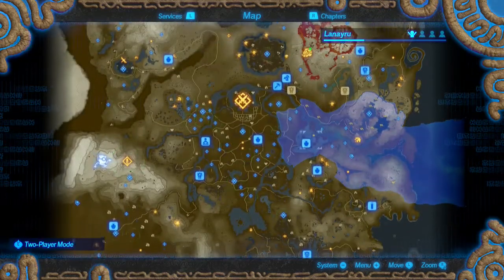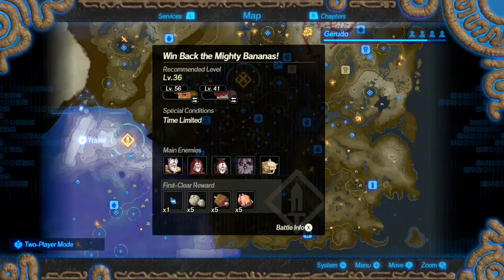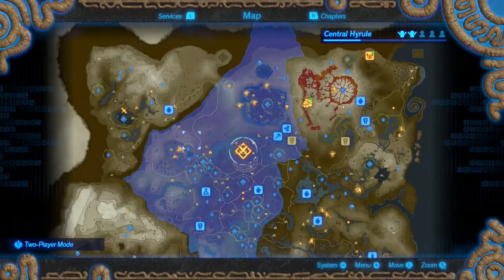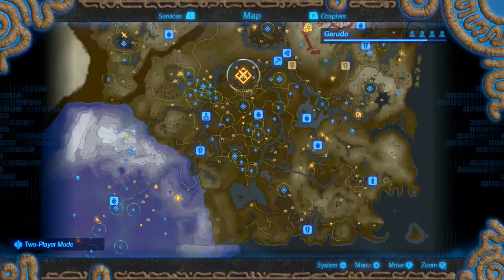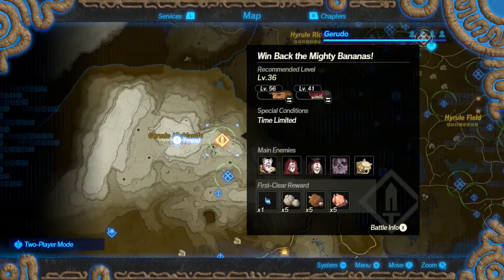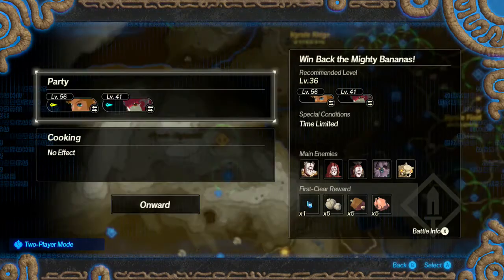He wants me to do this one — Win back the Mighty Bananas. Let's go ahead and do that, especially since it has something related to one of the things I'm trying to unlock. So let's go ahead and get that taken care of first.